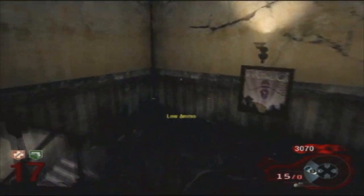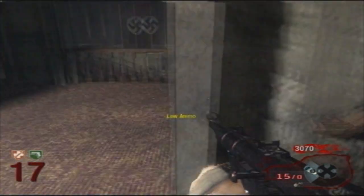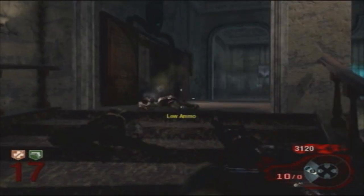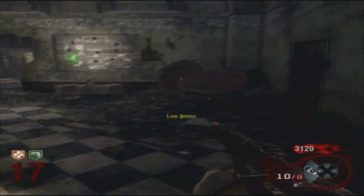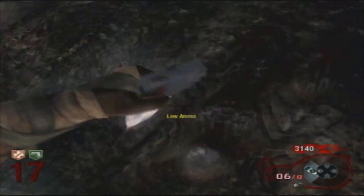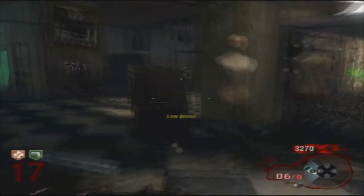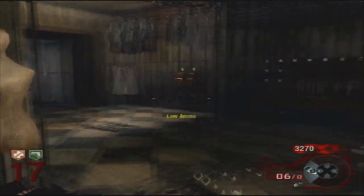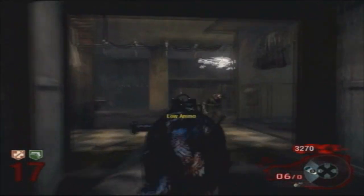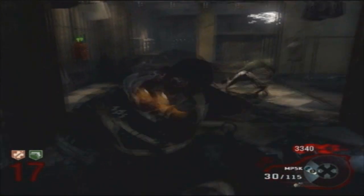One thing I suggest is getting through this hallway right here pretty quick, just in case, but don't run because it will mess up your train - they'll come from the other direction. Like this one here - he must have been on the back end of the train and changed direction on me. But I took care of him. You'll probably have a few of them that will do that, so just be careful. Don't always trust that your back is safe.